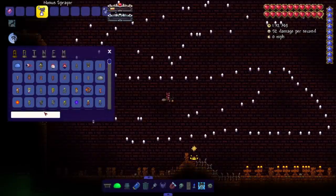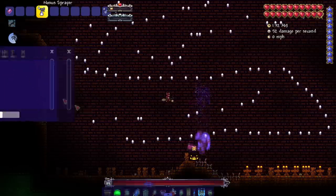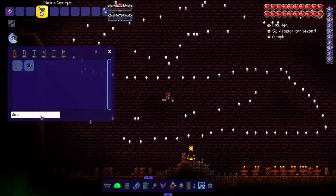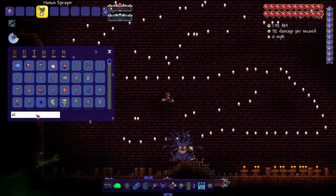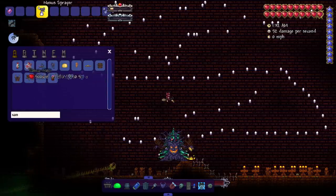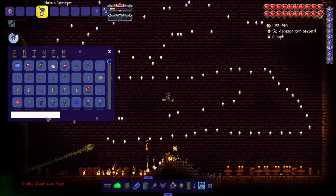Let's bring in the side characters — the special guests — at this point not part of the main cast. Just hitting one cannon completely kills this dude. Of course we got the Mourning Wood and the Everscream. Bring in Santa — and the real Santa — oh, never mind, get him out of here.